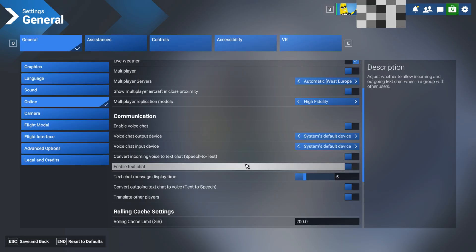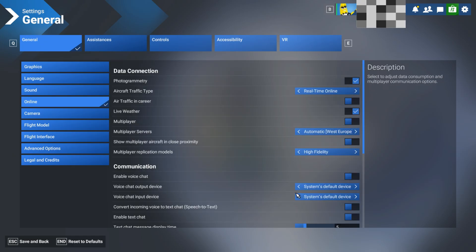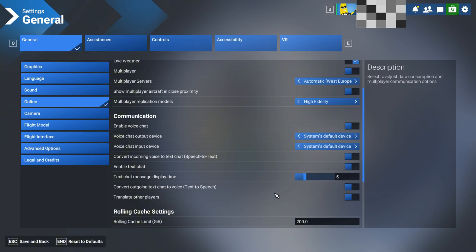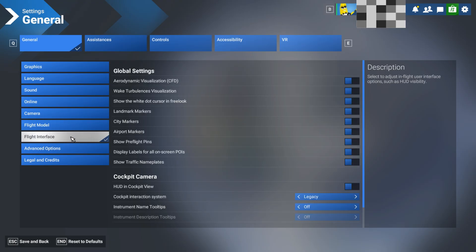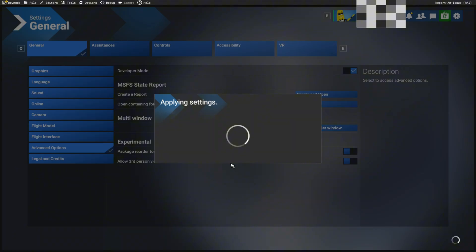These are my online settings as well. I've set my data connection to max with a rolling cache of 200, so it doesn't cause any trouble. But that is pretty much everything — it's all to do with how you configure the system outside the sim, I believe.